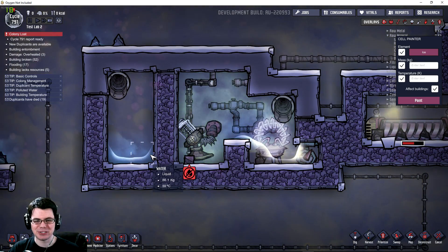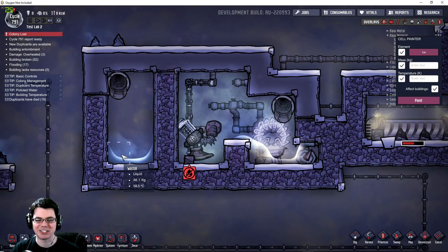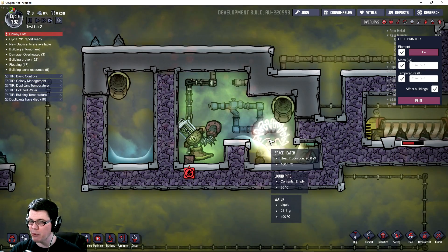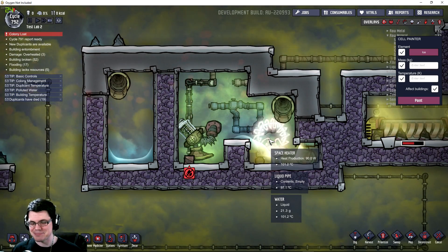Welcome back to another episode of Oxygen Not Included. Today we're going to be taking a look at a simple method for purifying polluted water into clean water through the production of steam, very easily using a space heater. However, getting to this point was quite a journey, so let me explain.